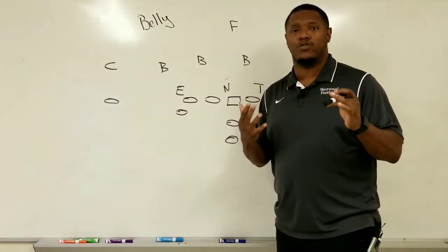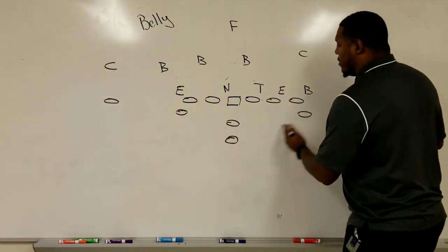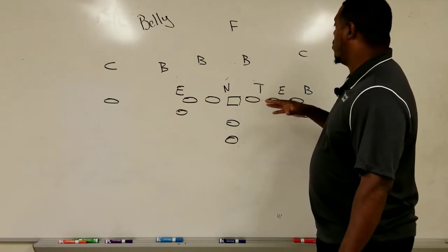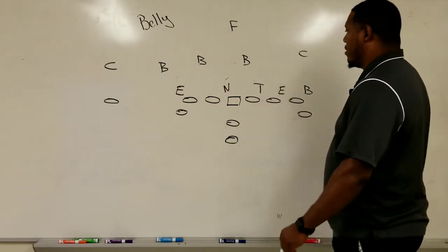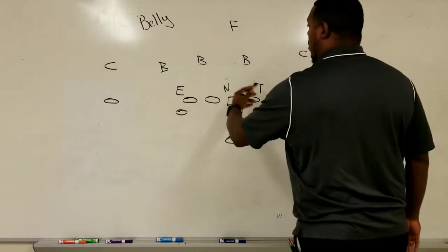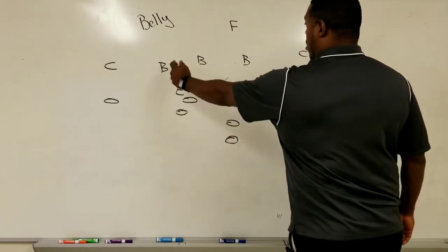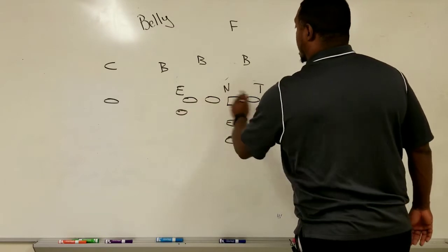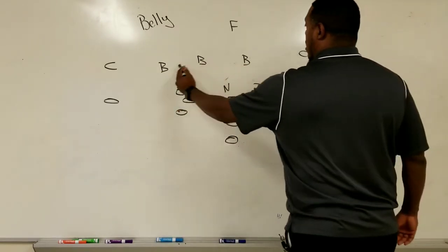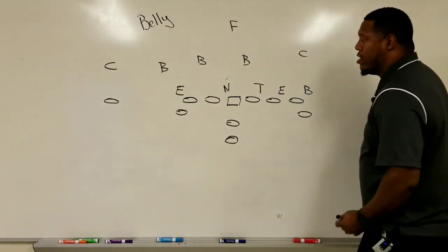There are two ways you can obviously run this — one is with no motion and the other is with motion. Right now we're going to run to the weak side. We're looking at our alignment: four linemen over here and four or five defenders, so we like our numbers over here.